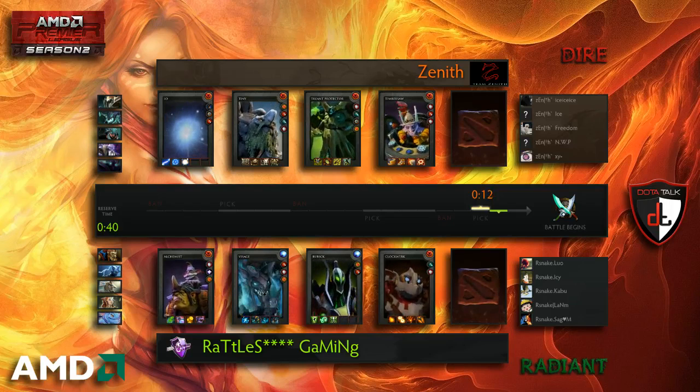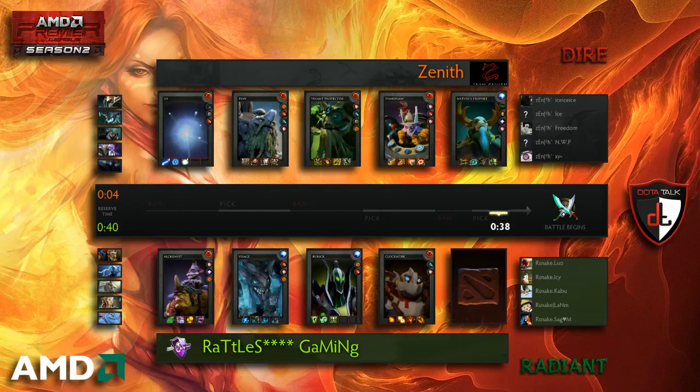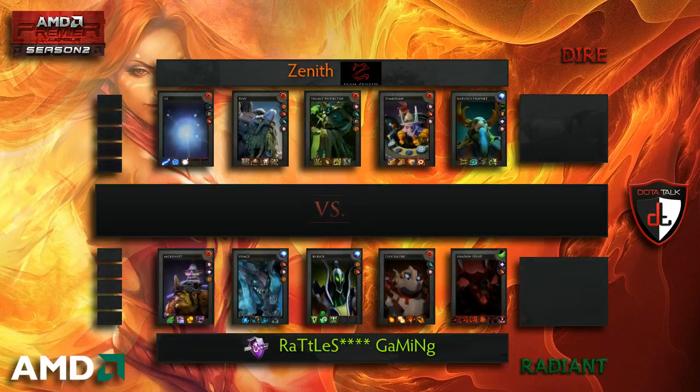They're using up all their bonus time to decide what they want last. Oh — more tree guys. So Timbersaw is with his two biggest enemies as far as I can tell, with both Treant Protector and Nature's Prophet on his team. It's Shadowfiend last pick from Rattlesnake, so that's probably in the mid lane.